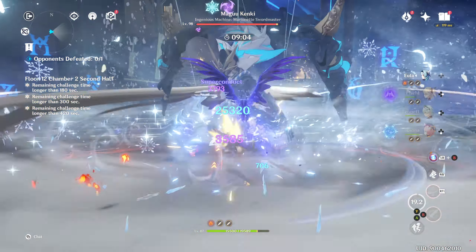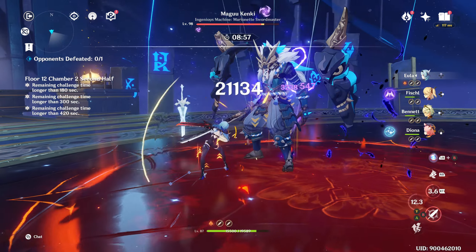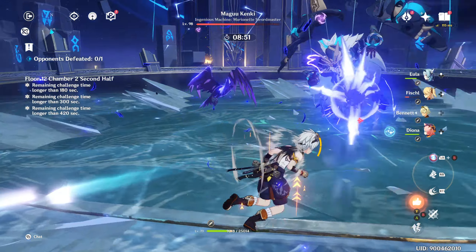This enemy does a lot of damage, so you either need to time your dodges properly or just build enough tank and healing stats. In this team, Eula's built-in defenses and interrupt resistance allow her to just tank the damage, and Bennett will heal her up in a few seconds.